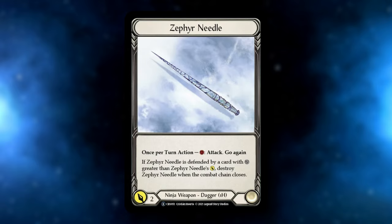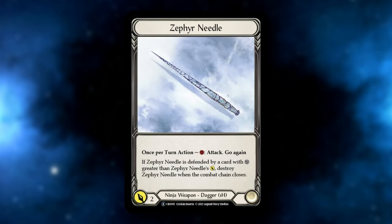For those who don't know, Zephyr Needle is a one-handed ninja weapon dagger that says once per turn action: when you pay one, you can attack for two with go again, but if Zephyr Needle is defended by a card with block value greater than Zephyr Needle's power, destroy it when the combat chain closes.